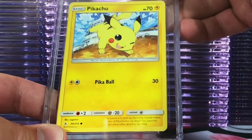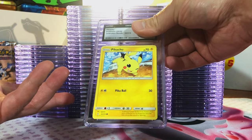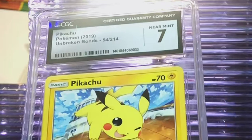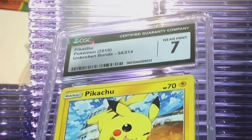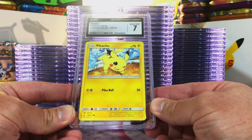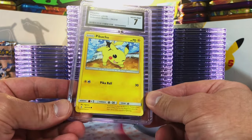Another Pikachu, this time from Unbroken Bonds. A lot of these Pikachus I had pulled for the first time. I'm going to go 9.5 or 10 on this one. Near Mint 7. There's no way that's a 7 — there's our first oddball of the bunch. Hey, you take your shots.